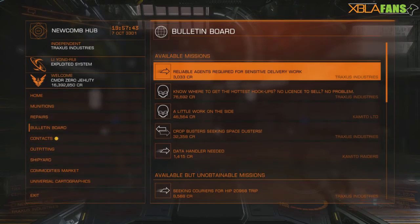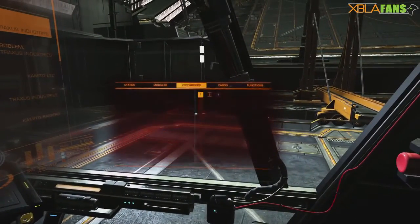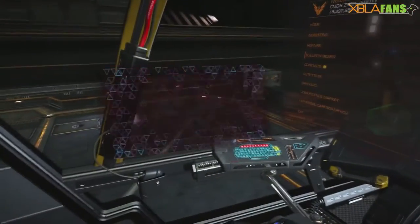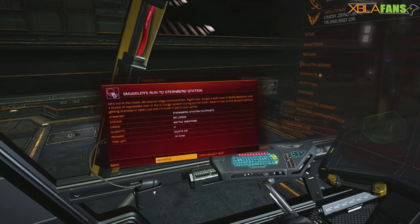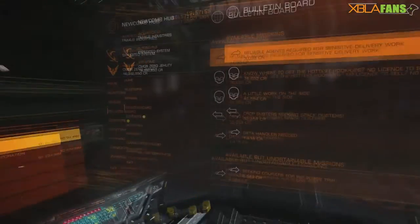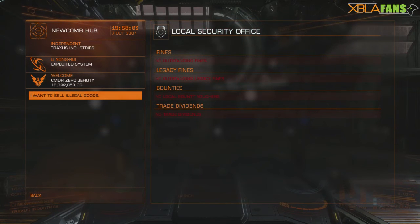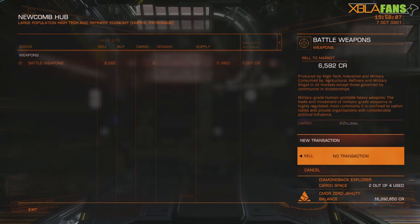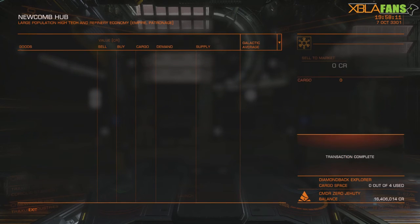This will actually damage rep in a system, so just do it somewhere that you don't really care about. You will have to do it a few times. As you can see in your cargo you have battle weapons. Go over to your transactions, take that quest and abandon it. Then go to contacts, black market, sell illegal goods — find what you've got to sell and sell them.